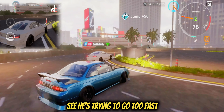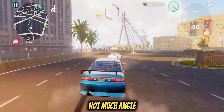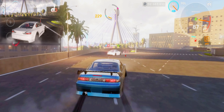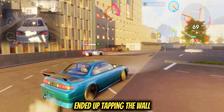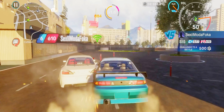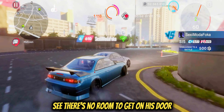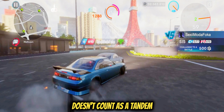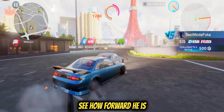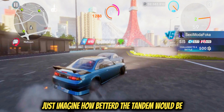He's trying to go too fast, he's in a rush, he's not consistent, not much angle, he's too inside — he has to go wider. Not enough angle, going too fast, ended up tapping the wall. There's no room to get in his door. Even though I'm so close here, it doesn't count as a tandem. See how far forward he is — if he was just a bit further back, imagine how much better the tandem would be.